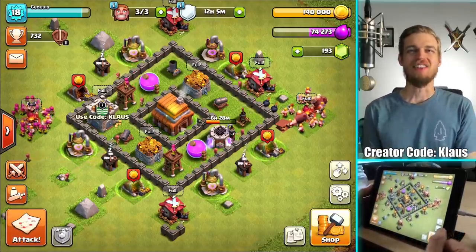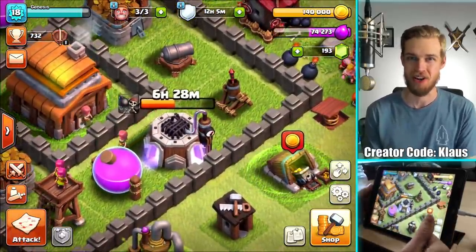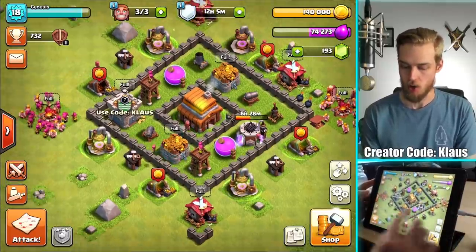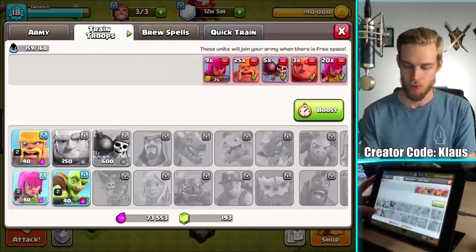Hey family, what's going on? Klaus here and welcome back to our channel for Let's Play. We still got the wall breaker upgrade going in that laboratory, but at least we have all three builders back and ready to roll. Both of the army camps are now maxed out, so I have a max army, which I should probably cook up the rest of.